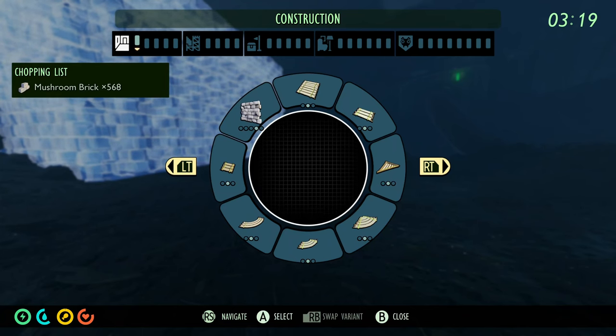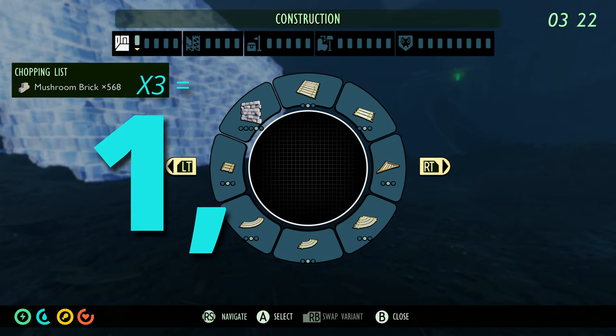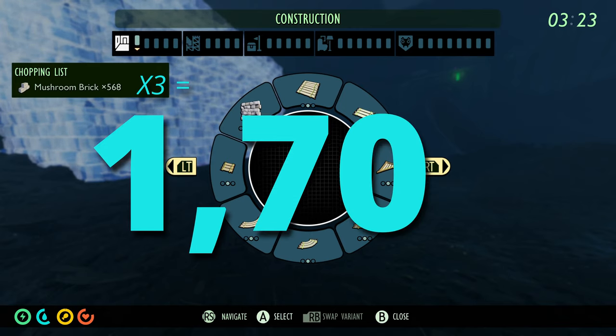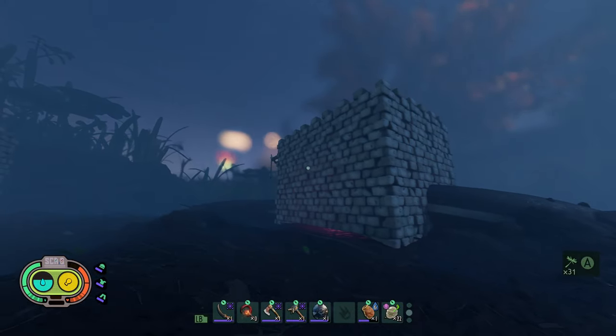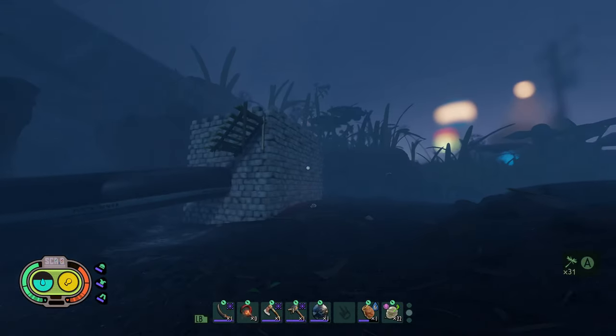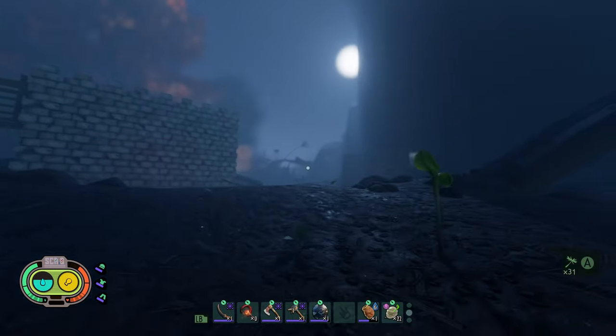Let me do the math — calculator: 568 times 3 gives us 1,704 mushroom bricks that we need. That is roughly 49 to 50 stacks of mushroom bricks. That is insane — I definitely don't have that many.